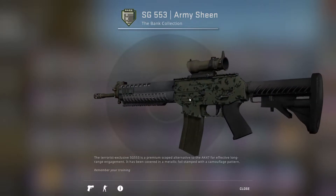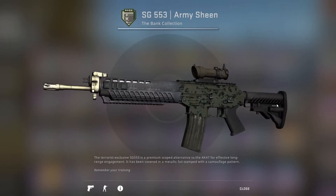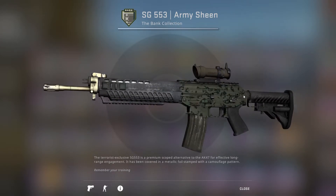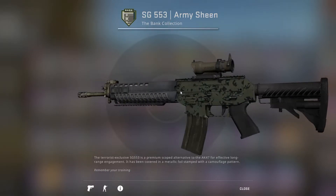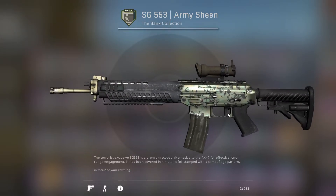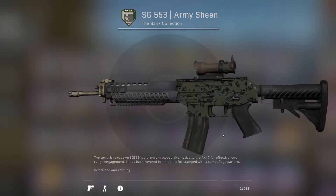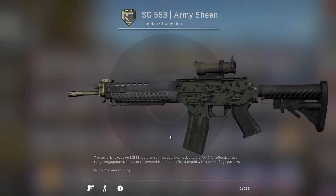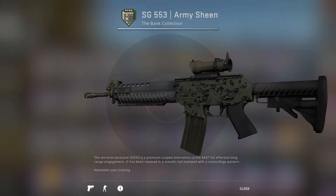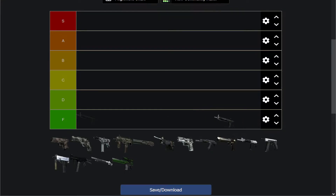First off, we have the SG553 Army Sheen. Army Sheen is basically a camo skin that for some reason has a sheen that makes it look almost like a toy gun. On the weapons where it's a full skin it looks horrible. But on the SG553, almost all of them remain untextured on the front, back, and bottom, and even the scope. This one is no exception — completely untextured, and the part that is textured looks significantly worse than stock. I'll be putting this right at the furthest bottom part of F tier. I wanna drag this off the screen, it's just horrible.